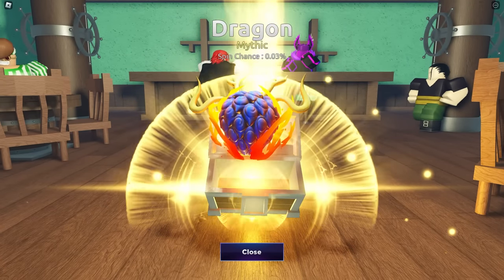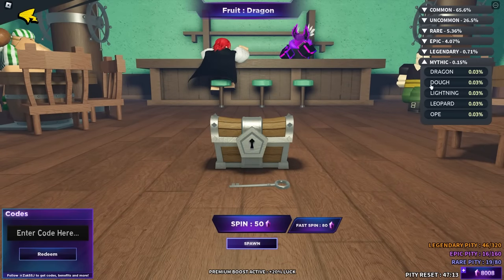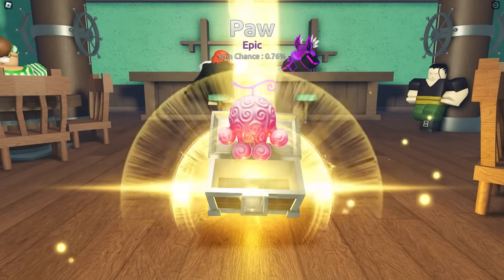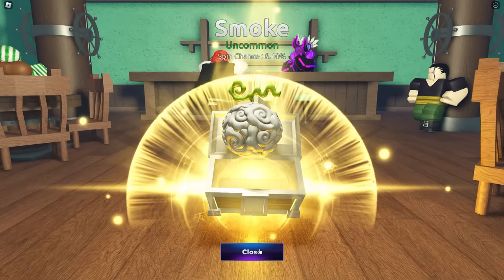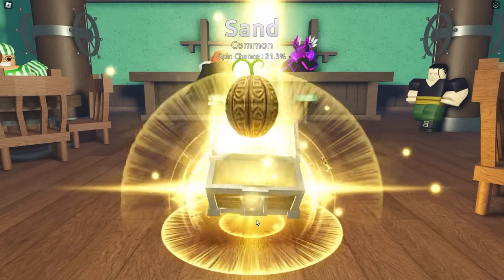This game is kind of mocking me at this point. We've basically got every single mythic — Dragon, Dough, Lightning, Leopard — the only ones we haven't got are OP and Control, which is the new fruit. Two updates in a row I never got the new fruit and I spent 10 plus hours grinding for it. Hopefully this time we get Control.